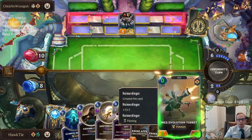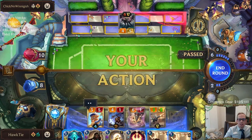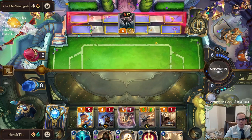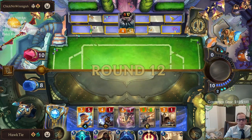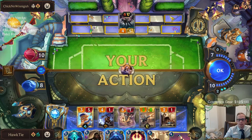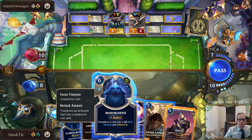This is where we don't really need the Eager Apprentices. We had one game earlier where Eager Apprentice was really good on round two, but now it's just kind of unnecessary — I could play it, but I don't have to. Minimorph — that's a good one. Minimorph's pretty good.